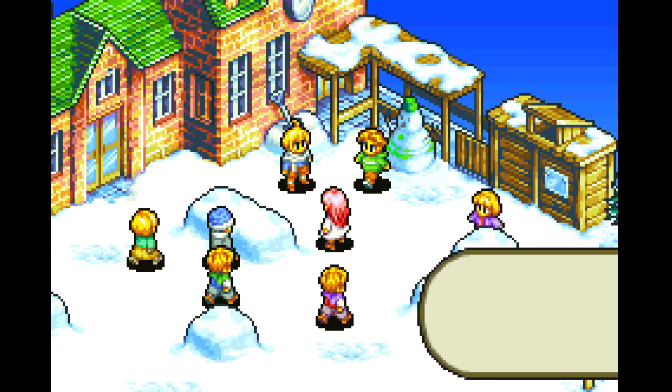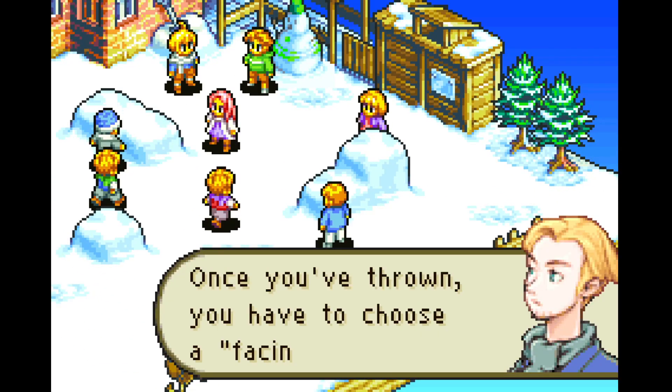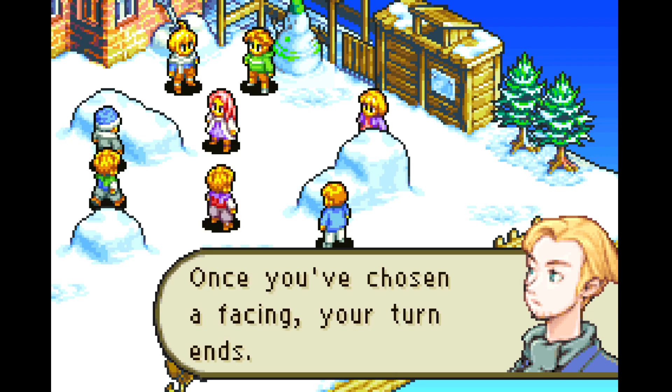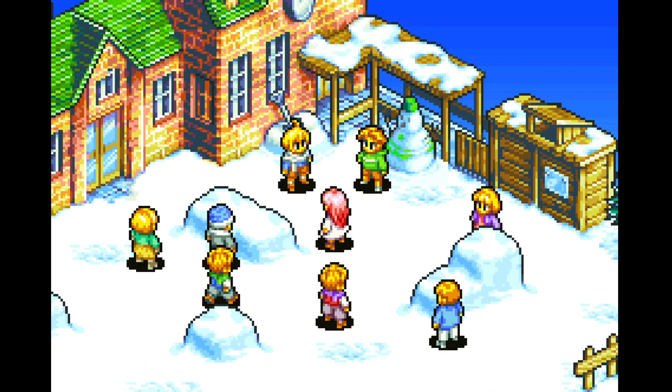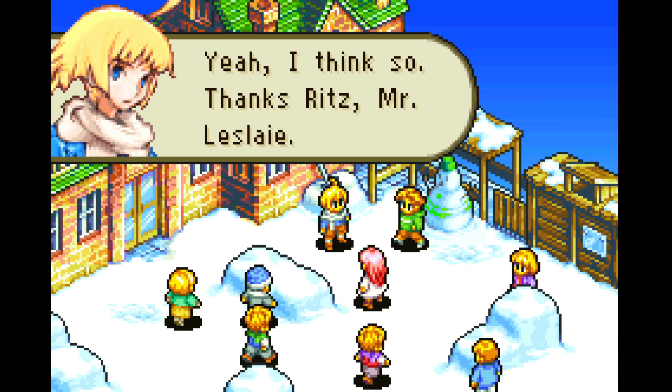Now that you're in position, you can throw a snowball. Choose snowball from the action menu. The green colour panels will show you a throwing range — now choose where you want to aim within that range. If no one from the other team is in range, just wait. Waiting makes your next turn come around quicker. Once you've thrown, you have to choose a facing. Once you've chosen a facing, you turn in. Understand? No, thank you. Yeah, I think so. Thanks Ritz, Mr. Leslie.